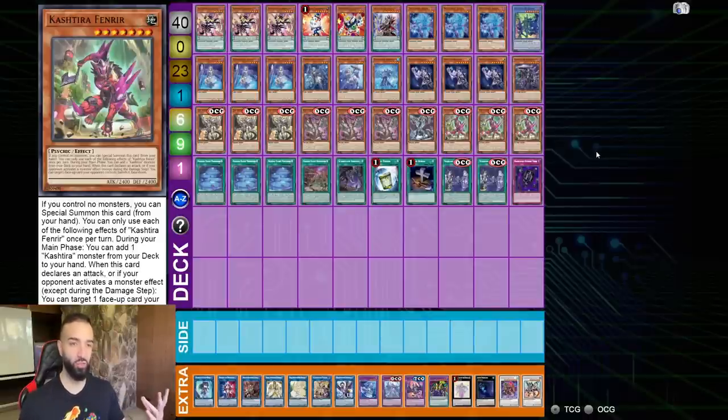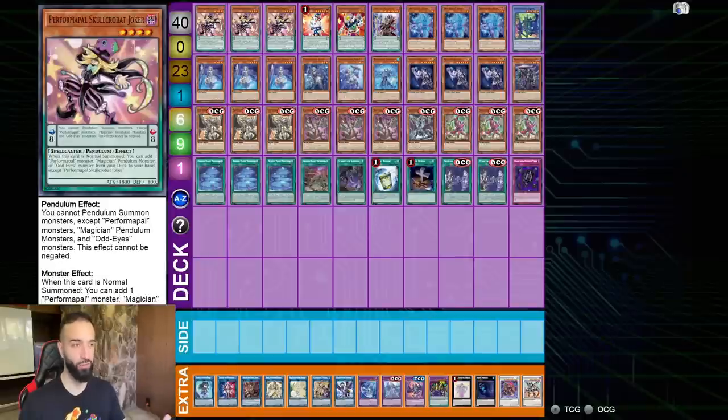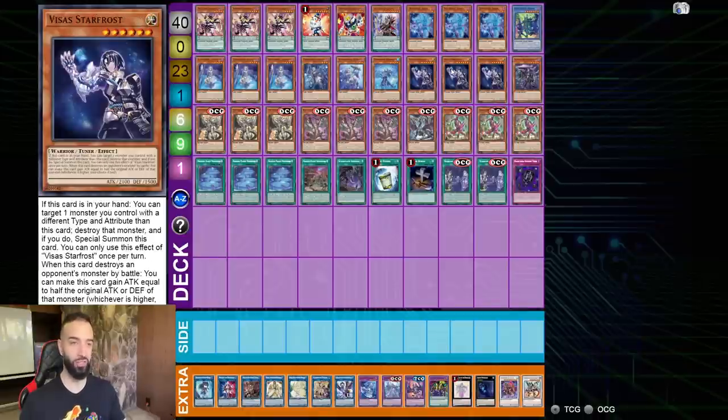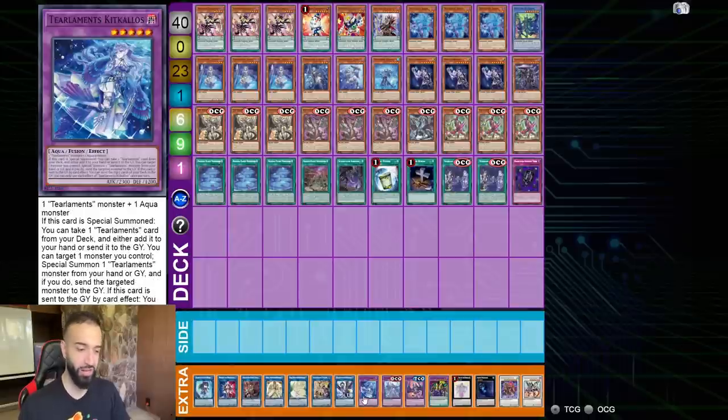With the already seven hand traps from Bystial you're going to have - because Fenrir would be Abyss Dweller - that's eighteen hand traps in the deck. And the funny thing is you still have like eight Scareclaw cards that go plus five, and you have four performapal cards and a bunch of Bystial cards. So you're still absolutely destroying them.